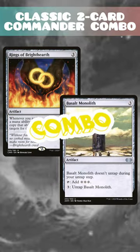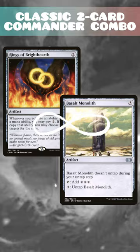A classic two-card combo here using Rings of Bright Hearth and Basalt Monolith to achieve infinite colorless mana. To get this one started, we need Rings of Bright Hearth and Basalt Monolith both on the battlefield, and we need an additional two mana available.